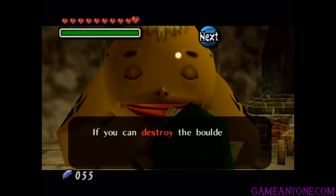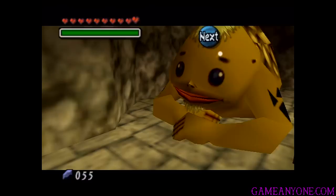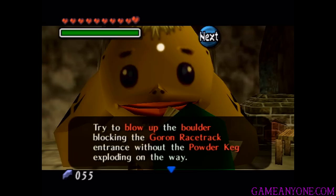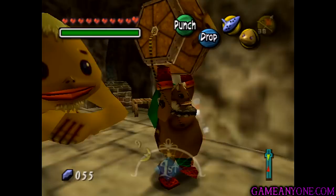If you can destroy the boulder that blocks the entrance to the Goron Racetrack near here, using the Powder Keg I'm about to give you, then I'll approve you to carry them. He drops this Powder Keg for us. Now, when the Powder Keg begins ticking faster, it's about to explode — try to blow up the boulder blocking the Goron Racetrack entrance without the Powder Keg exploding on the way, obviously.